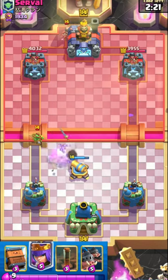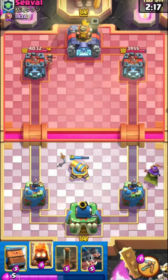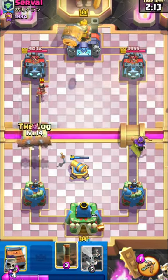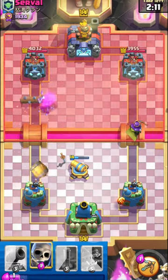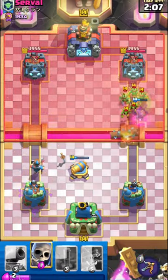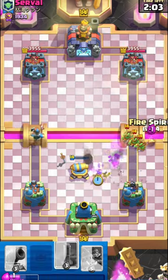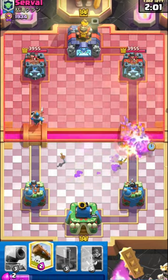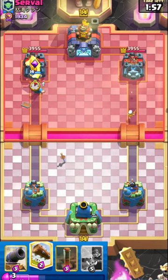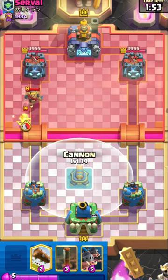Log Bait players usually have Rocket in their deck, so I place my Archer Queen so they don't have time to Rocket it and the tower. Here I should have placed my Cannon earlier to block the enemy Princess.